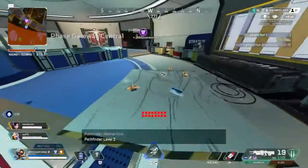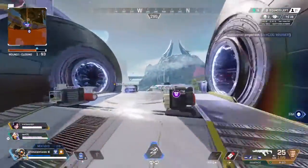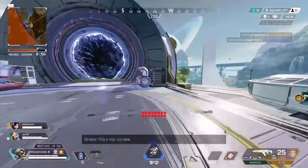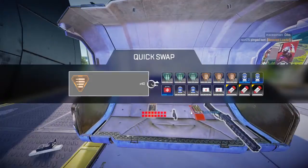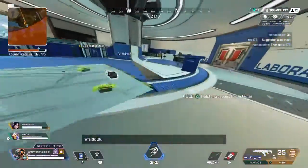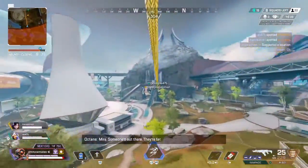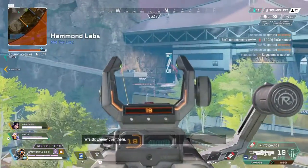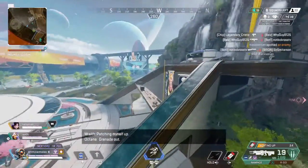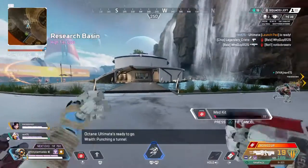Helmet here, Level two. Optics here, close range. Got a hop-up here. I can use that. Thank you. More things over here. Not even to speed off. Someone's out there. Get far. Enemy over there. Throwing my grenade out. Alternates ready to go. Tunnel.